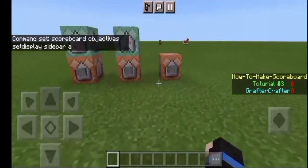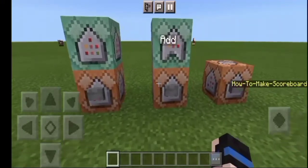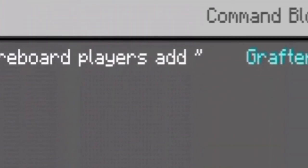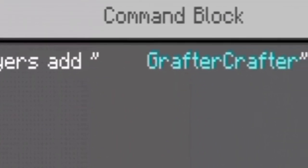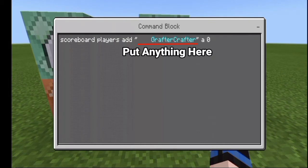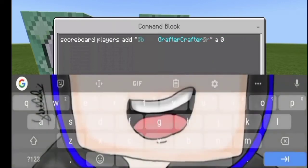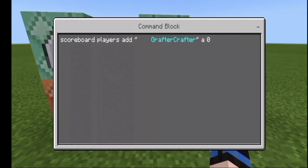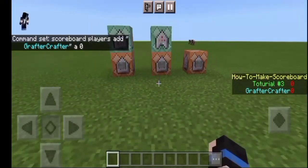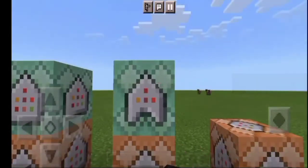Now for adding players — those are custom player names. The command is: scoreboard players add, then two lines (quotes), then the custom name you want to add wrapped in those two lines, then 'a' which is the internal scoreboard name, and then the score — for me it is zero, but you can put any number. When you click that, you can see the 'Grafter Crafter' custom player entry appears on the scoreboard.